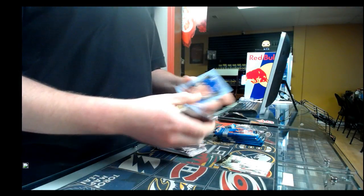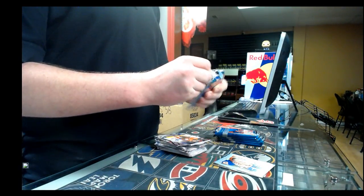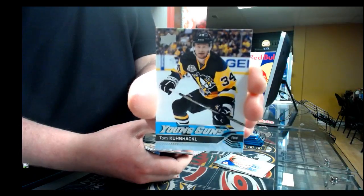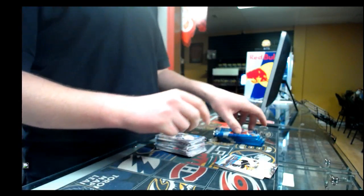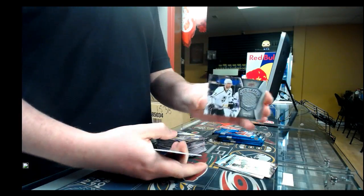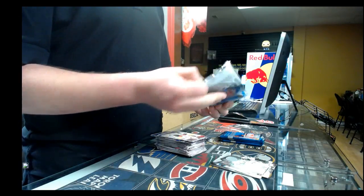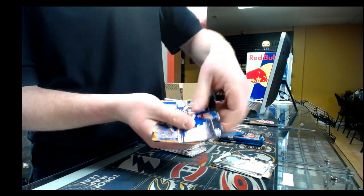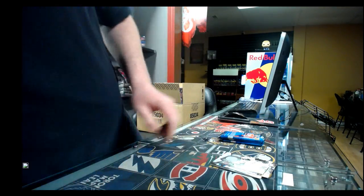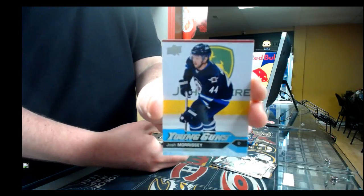We have a portrait for the Edmonton Oilers, Connor McDavid. Young gun for the Pittsburgh Penguins, Tom Kuhnackl. Game jersey for the LA Kings, Jeff Carter. Base pack. Young gun for the Winnipeg Jets, Josh Morrissey.